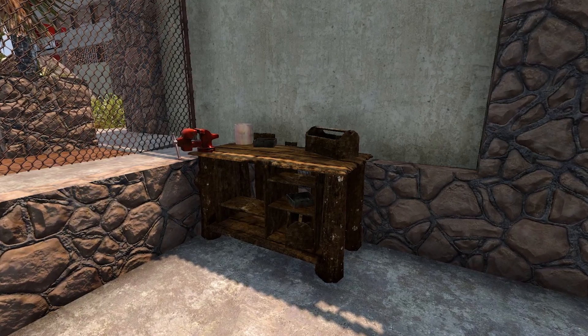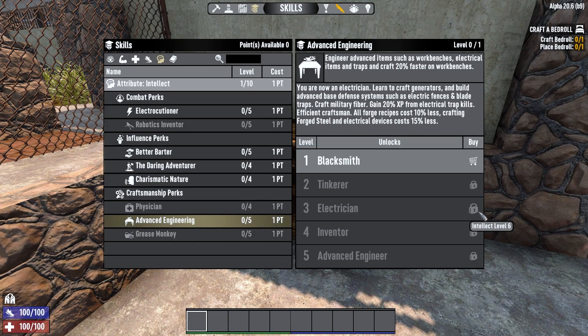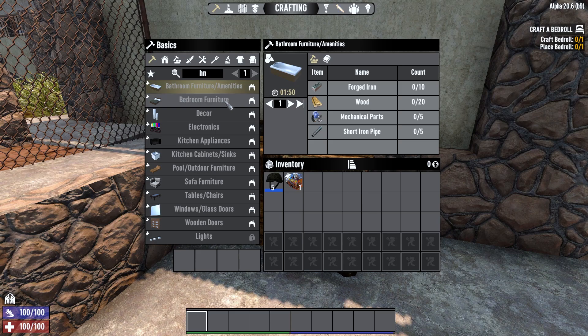All the items in this mod can be crafted at a workbench, with the lighting items requiring Advanced Engineering rank 3 or the Basics of Electricity schematic to craft. If you want to filter to just the items added by this mod, you can search HN to just find the U-B-B-I items. The crafting cost for these items is fairly reasonable, being in line with base game wooden and metal furniture, requiring things like wood, nails and forged iron, with the occasional electrical or mechanical part.